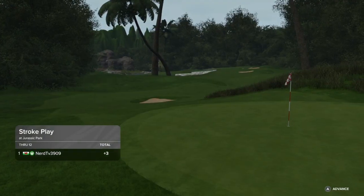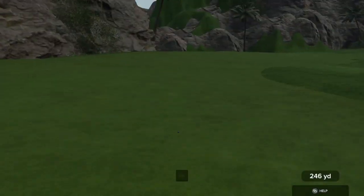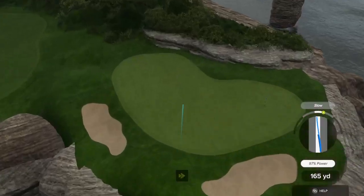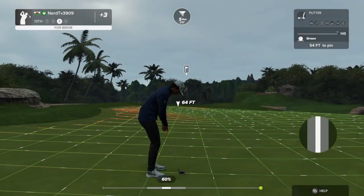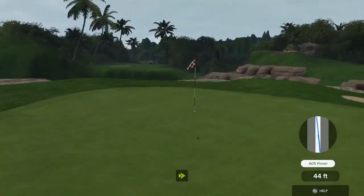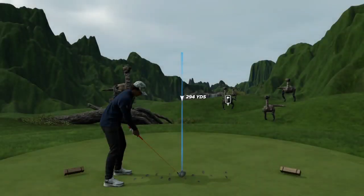Right now you are sitting at three over par, and teeing this one up on hole number 13. Nicely struck — looking like about 185 yards out. Here we go — this one for birdie. Just a little too much pace on that one. Hole's about 10 feet out. It's heading towards the hole.